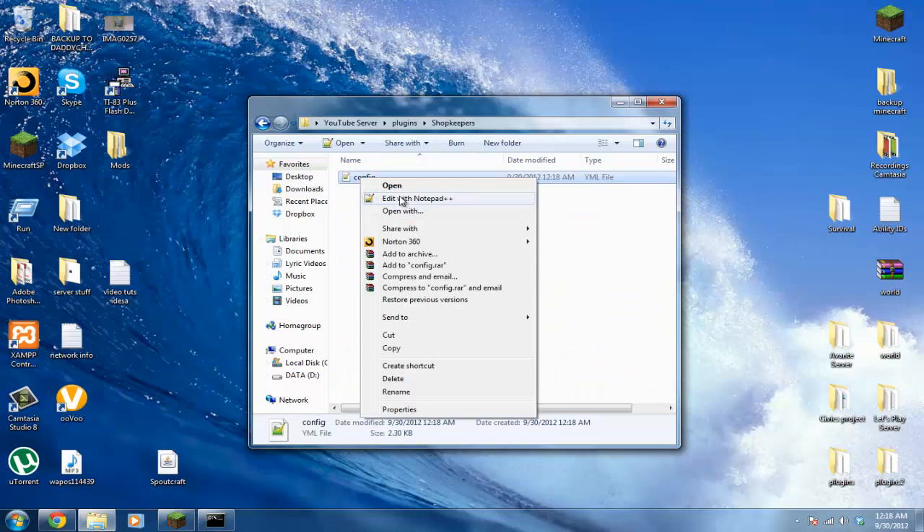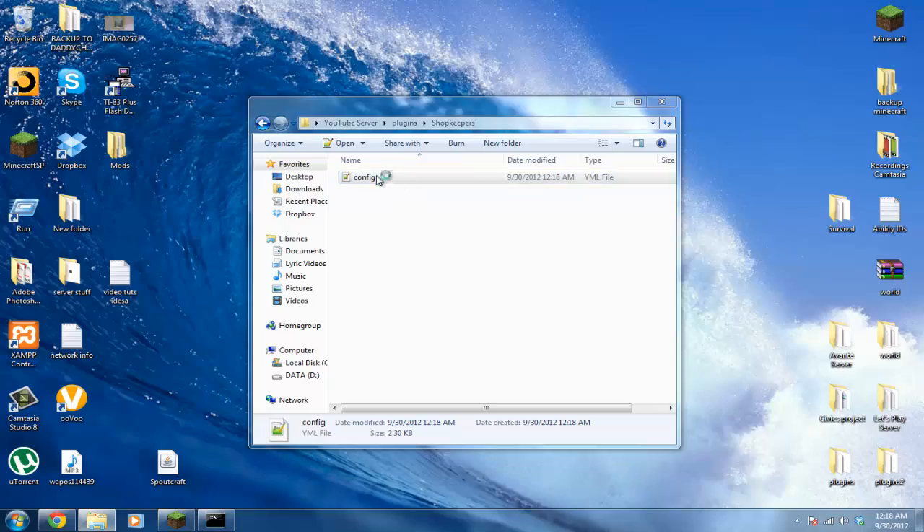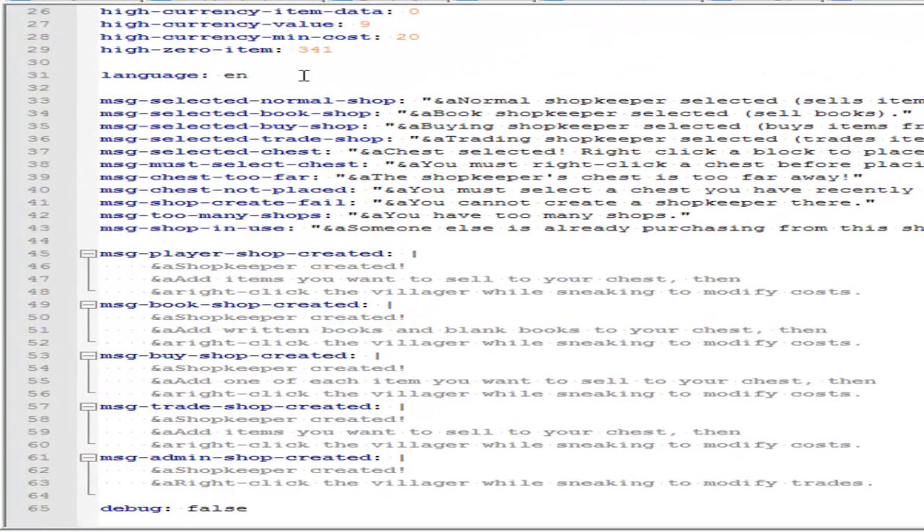Edit the config file and it will bring up a list of things you can change. 'Disable other villagers' — if you set this to true, no other villagers will be walking around besides the ones you've set up to trade. You can also block villager spawns, which is for if you have the WorldGuard plugin. If you don't have WorldGuard or Towny, don't worry about those two options.